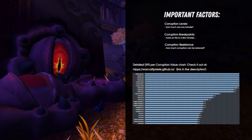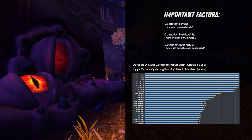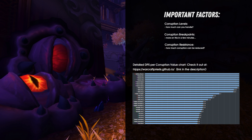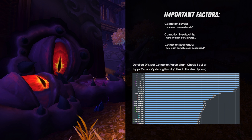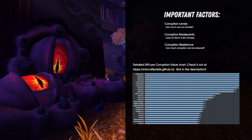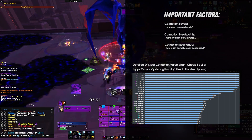When deciding on which corruption effect to choose from, there are a few things you need to consider — obvious things like whether or not the fight is multi-target or single-target, the amount of corruption you can play with without it overwhelming you, and of course the corruption's damage output. When looking at corruption values, especially when looking at their simulations over at Raid Bots or in the Warcraft Priest GitHub, what we want to aim for is gaining the highest possible damage per one point of corruption.